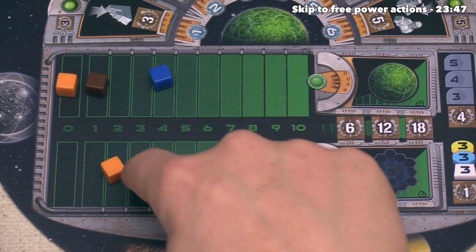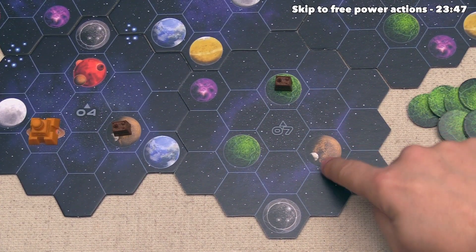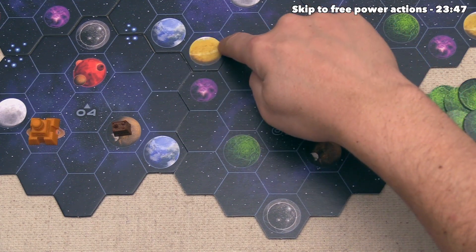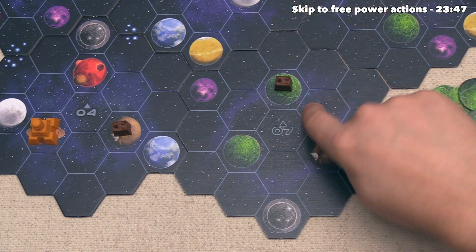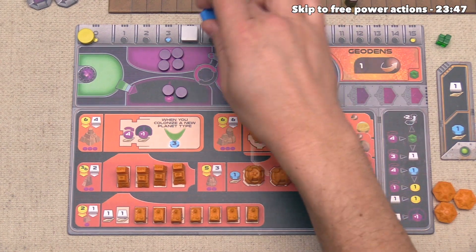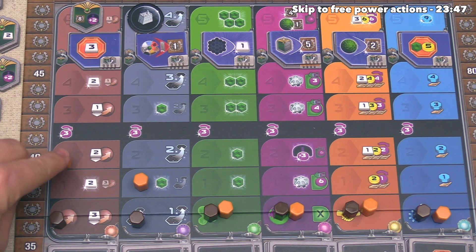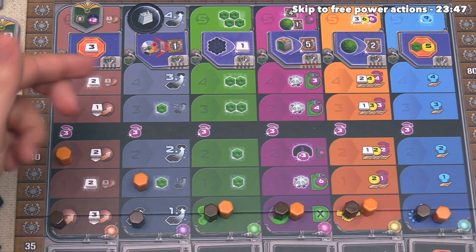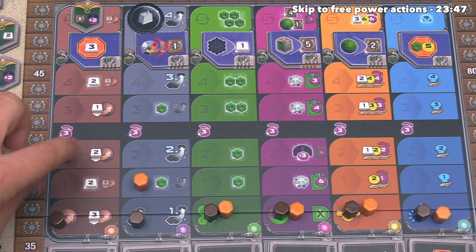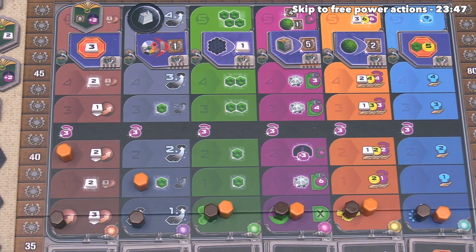Pushing both tracks with one action felt pretty good. We've also expanded so we are just two steps away from a brown planet requiring no terraforming, and two steps away from a yellow planet — one of the easier ones to terraform. That finishes our turn. The Geodans spend four knowledge to bump a research token, pushing the terraforming track. Now for the rest of the game they only spend two ore per terraforming step instead of three.